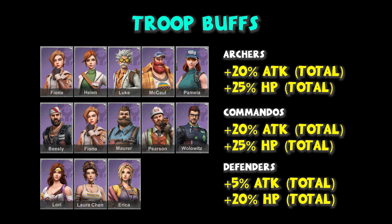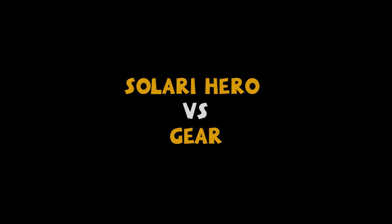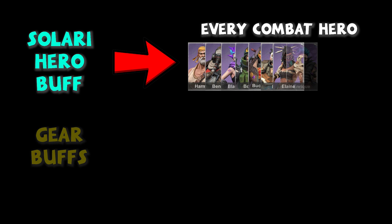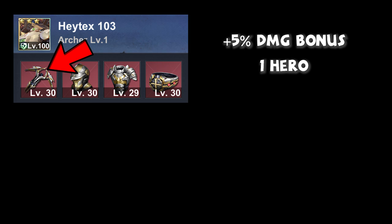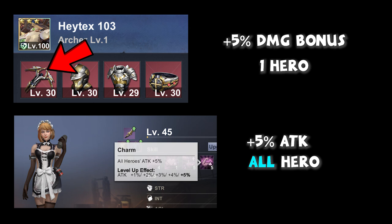Solari Heroes is a better investment than gear because it buffs every hero instead of one. Gear only affects the wearer and costs more money to level up. For example, the level 30 weapon adds a 5% damage bonus to one hero, but Christine's 4th skill adds 5% attack to all heroes — one vs. all is a no-brainer. If you take advantage of promotions and discounts, Christine costs less than 15% of a max gear. If you have a budget constraint, prioritize Solari Heroes.